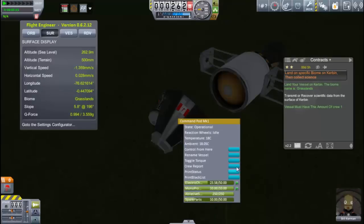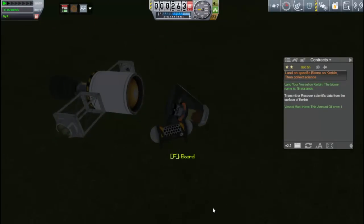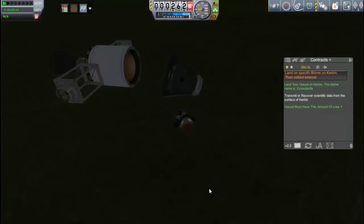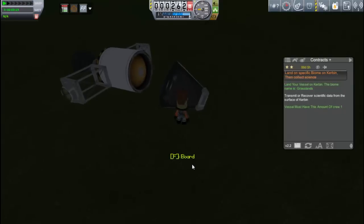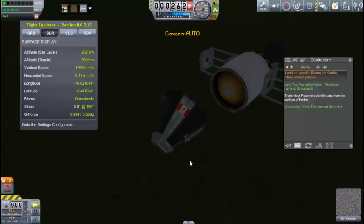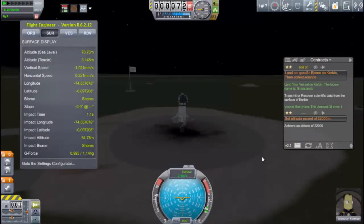I don't think I can do a crew report because I'm pretty sure I already have that from the grasslands. Same thing with EVA reports — that's not going to do me any good either. I try to get the science from this goo canister and get a sweet bunch of nothing. This is why you don't send engineers out in the field — this is why they belong with slide rules behind their desks. I didn't reach my altitude, didn't get any science from the grassland biome.